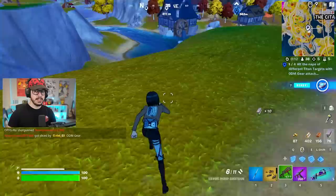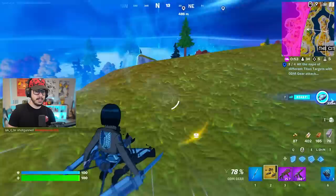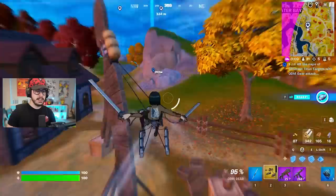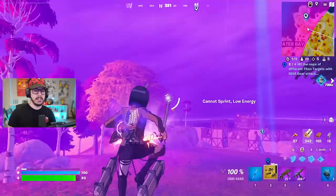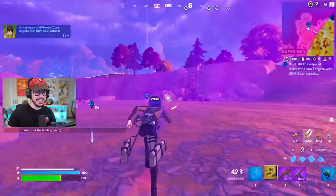It looks like there should be a Titan target around here, but there's not. It's possible that people can break them, so we'll keep looking. There's one up north, but this one is actually closer. I can see the target there — all you do is use your attack button, aim, then use your attack button again. That's how you take out the nape of these Titans, which is the back of their neck. Very accurate to the show. Might take a few tries, so don't get upset if you don't get it the first shot.